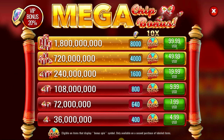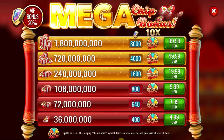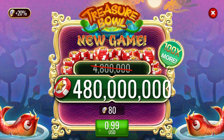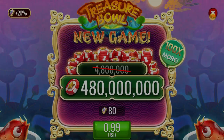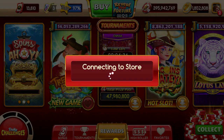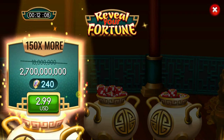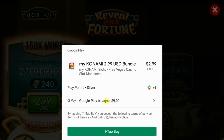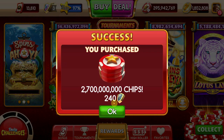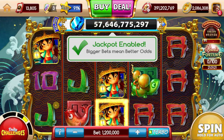Usually the store option will be the very first thing that opens up, offering limited options, but what you really want to do is look for the promotional deals — those always have the best bang for your buck. The longer you hold out on not buying chips, and the higher level you are, that's when you'll get the very best deals. Make your purchase and be sure to select your Google Play credits first before completing the purchase. Once you do, the chips will be added to your total.